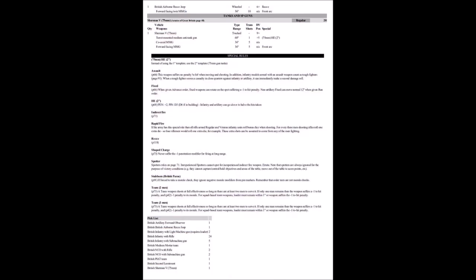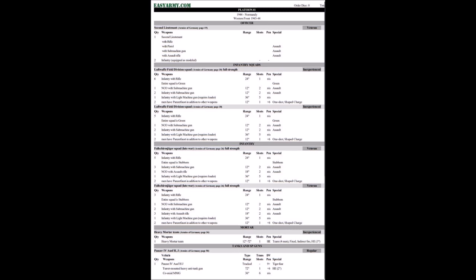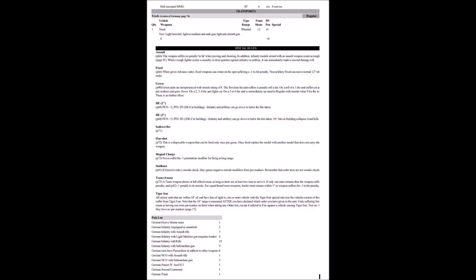He's created two army lists for us: one, the British Paras, which you can see here — you can freeze frame or screen dump it to see the detail — and he's using a German list. We're playing a thousand points and it's something of an encounter game. As always, please watch and feedback; if you see anything that's not right, please let me know. Enjoy the game and let's see what happens.